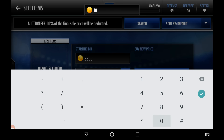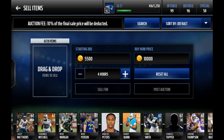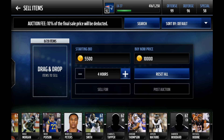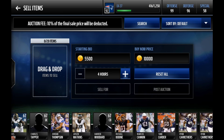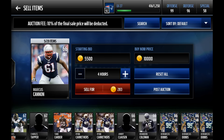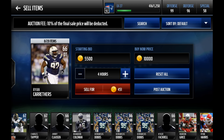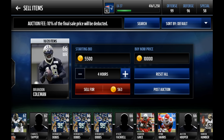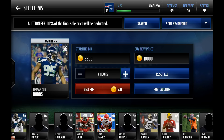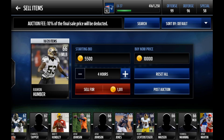In Madden Mobile 17 we have a new binder management system. Right here I'm throwing up a card for $5,500 starting bid with a buy it now price of $10,000. In Madden Mobile 16 you could only put one card at a time and post it to the auction block. Now you can throw up to 20 items at a time with a starting bid and a buy now price. If you're ripping packs and simply trying to clean out your binder, this is a great way to do it.